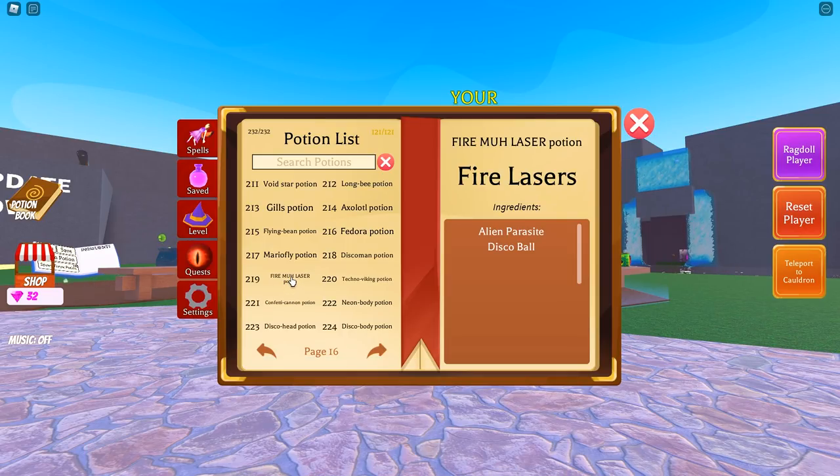219 is the fire maser laser potion — that one's kind of hard to pronounce — and it's going to be alien parasite and disco ball. 220 will be giant's ear and disco ball for the techno viking potion. 221 is the confetti cannon potion: gun and disco ball. 222 is the neon body potion: chameleon and disco ball.